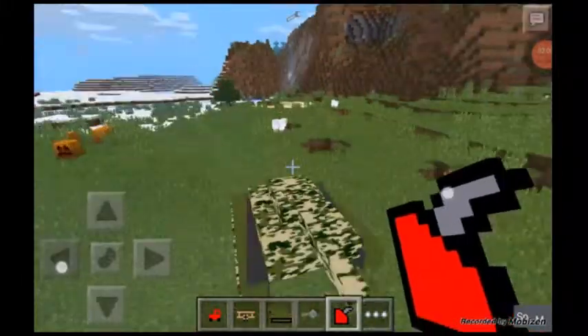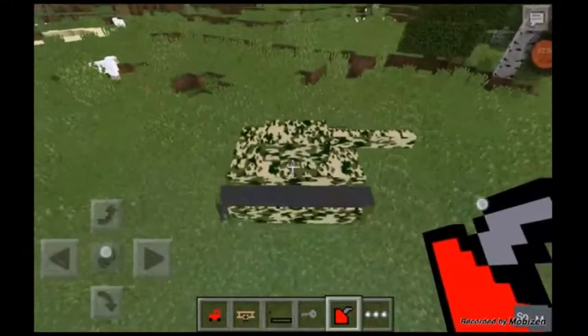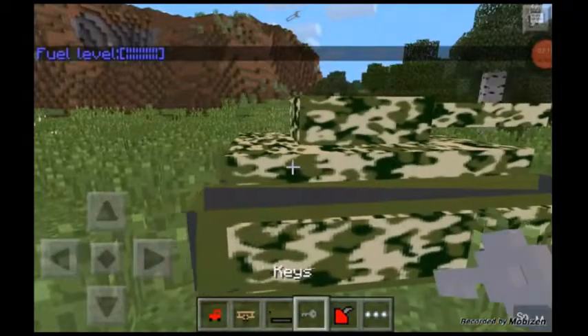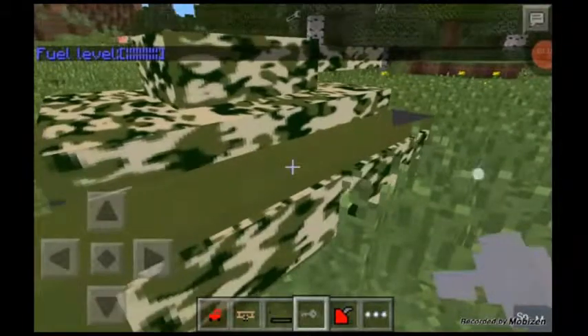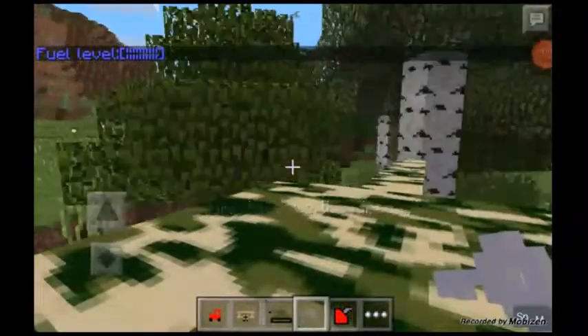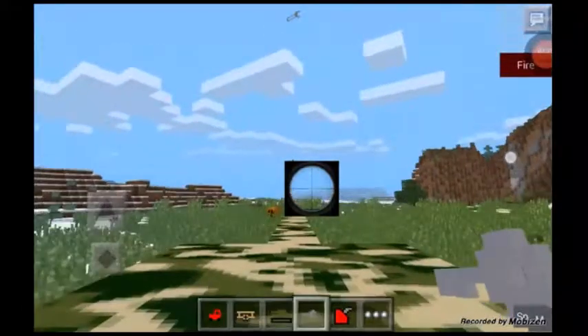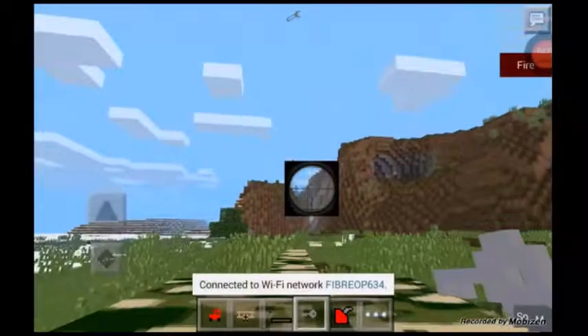Next we have the tank, and it's a pretty sick sculpture. You just tap it with the fuel can, then tap it with the key. It has a little aim thing and the fire button right there.